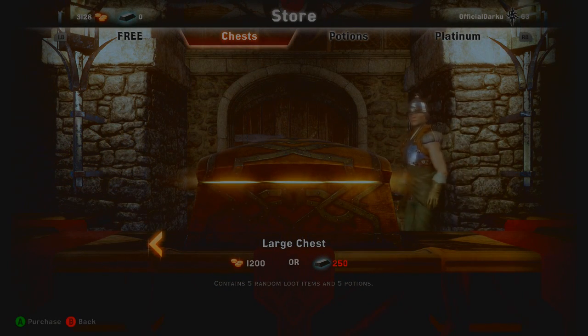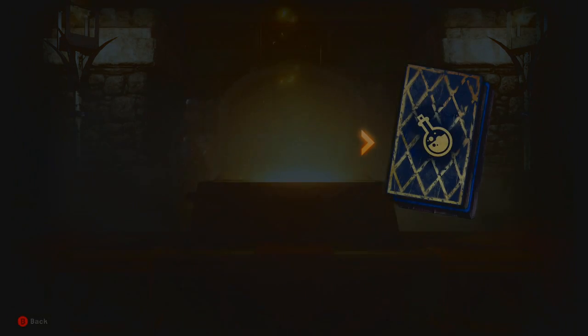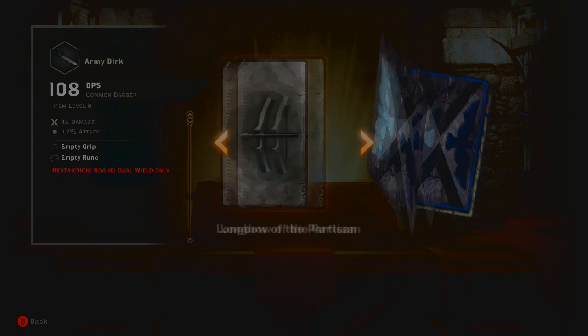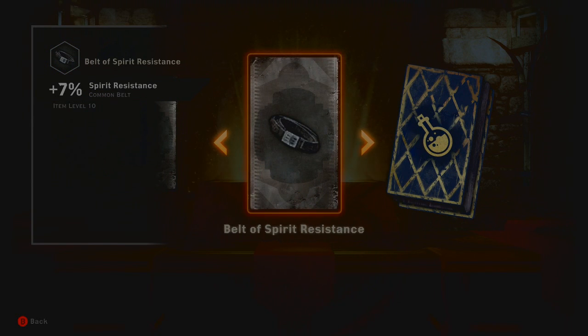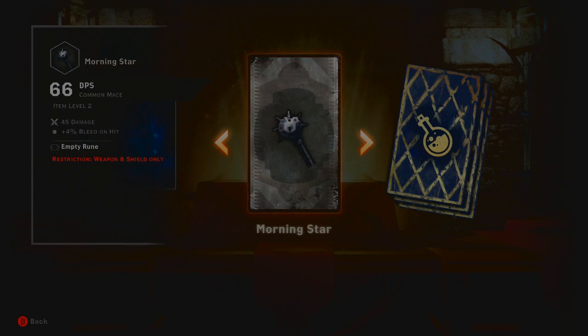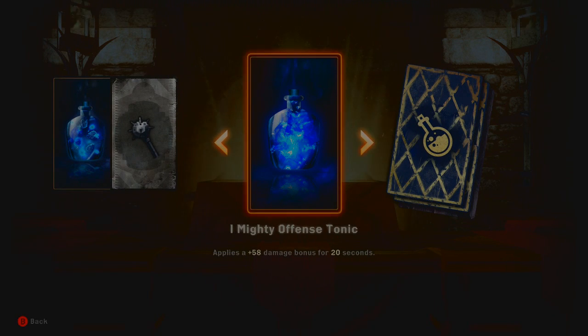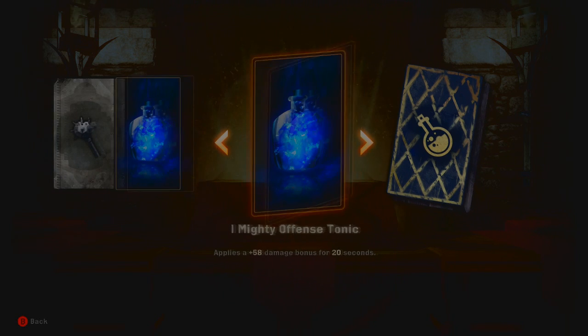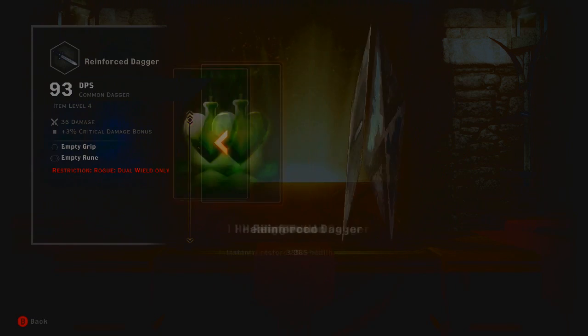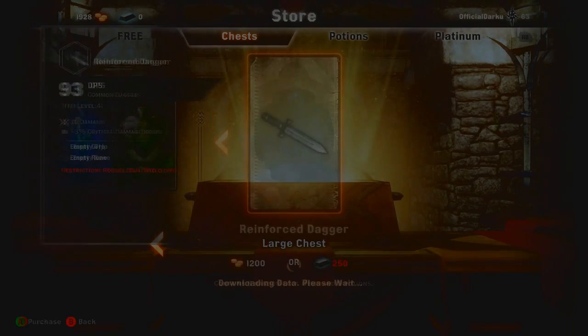Chest number three. Potion, not bad. A rare longbow — sounds kind of cool. Another army dirk, that's cool. We've actually got an accessory — which I never have, by the way, I've never unlocked them ever. Grants a 23 plus bonus to armor rating for 30 seconds — not bad, I like that. A morningstar — 66 DPS, a bit rubbish to be fair. Applies 58 damage bonus for 20 seconds again. Health potion — they do come in handy a lot. Rainbow Stagger, 93.